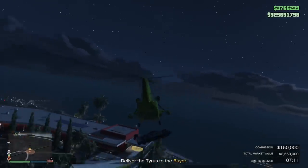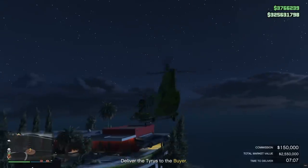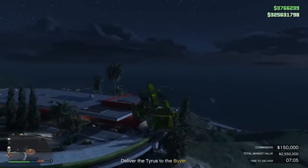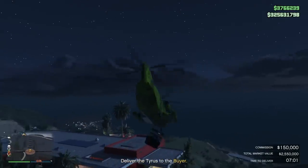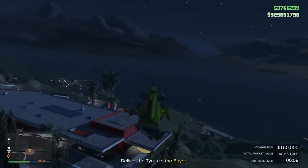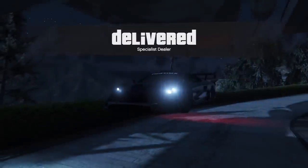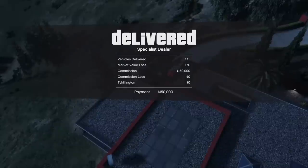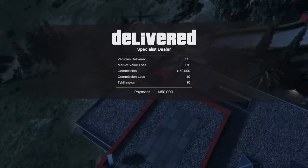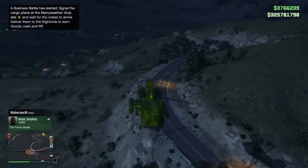When you're delivering the vehicles, a lot of people think they have to drop the car or sling it into delivery locations that are underneath a roof or in a weird area. Just hover above that Corona ring and it will accept the delivery. You don't have to get super close — just hover above or near it and it will accept. No damage at all.